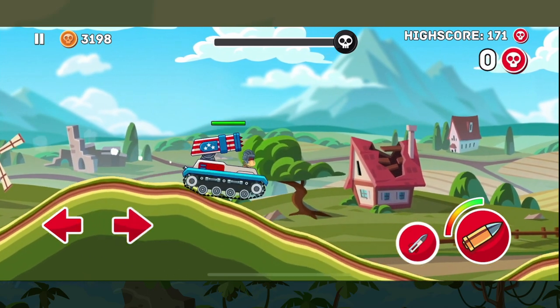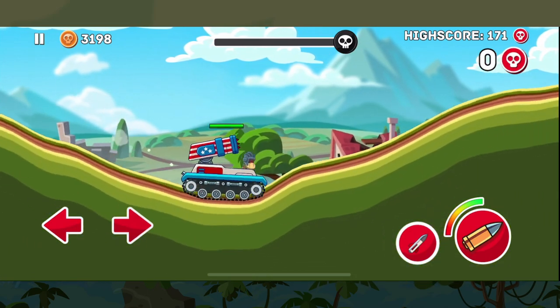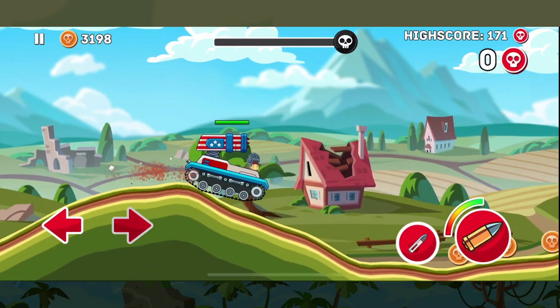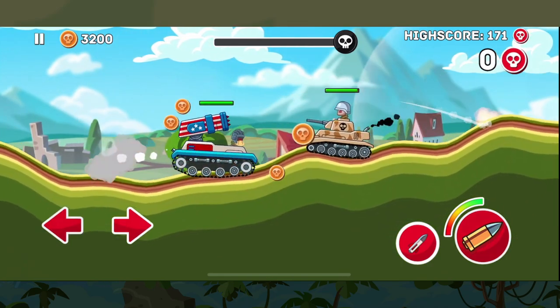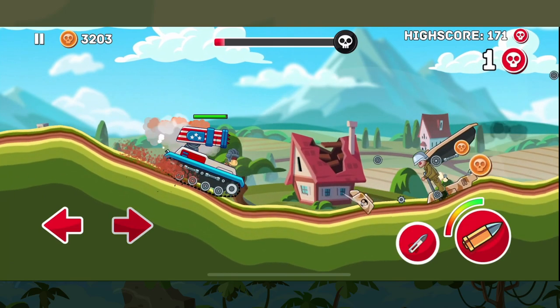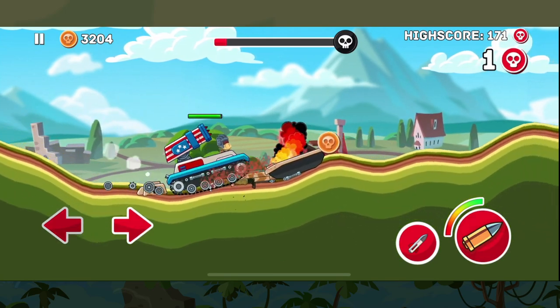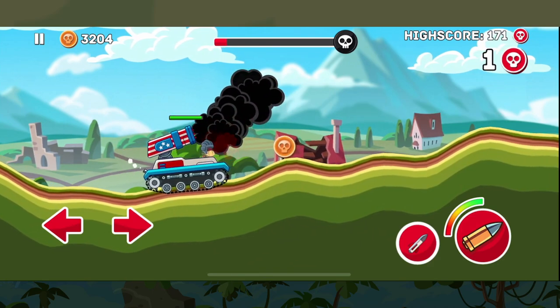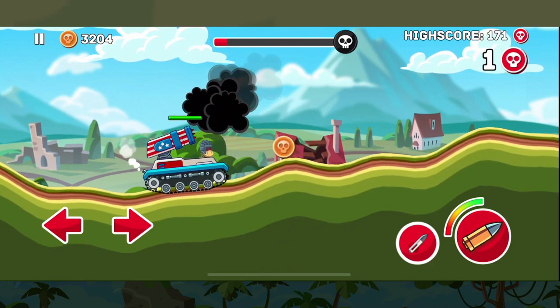You can see on screen that the missiles have a little arc, so you can use this to your advantage to hide behind hills and fire the missiles over them to do damage to enemy tanks. This also means that if a tank is too close to you, you can fire over the top of them and miss. So when firing the missiles you need to be careful where you're positioning.